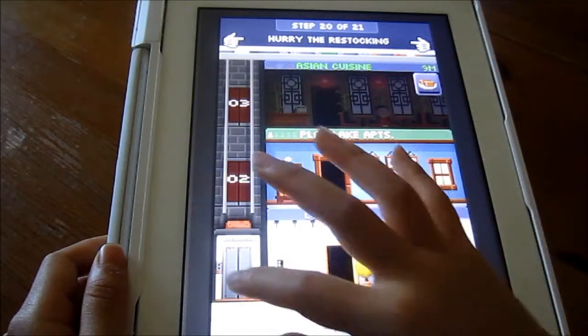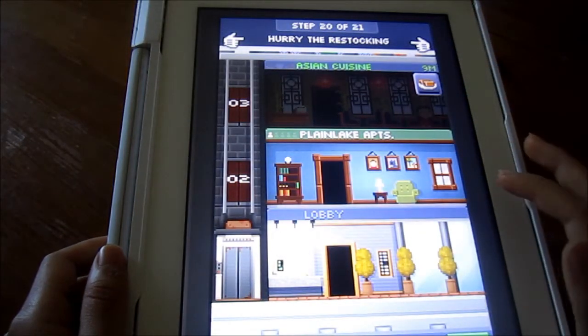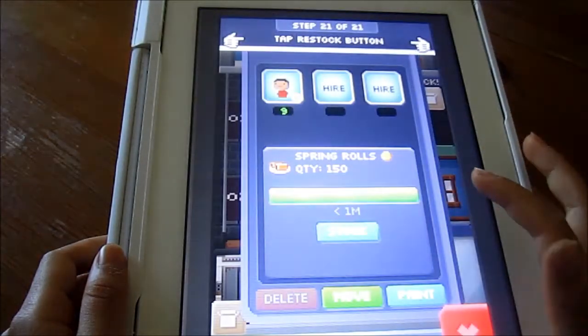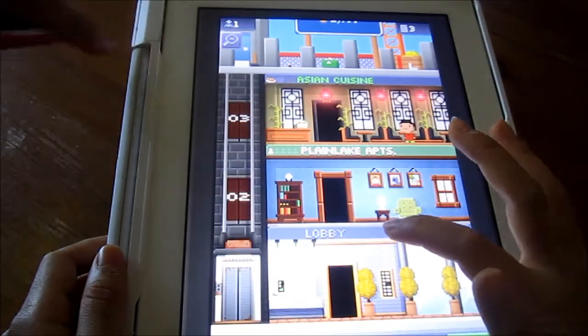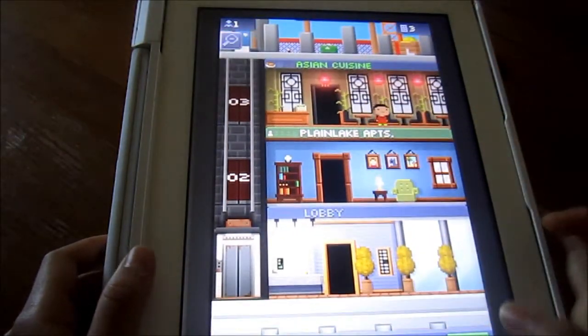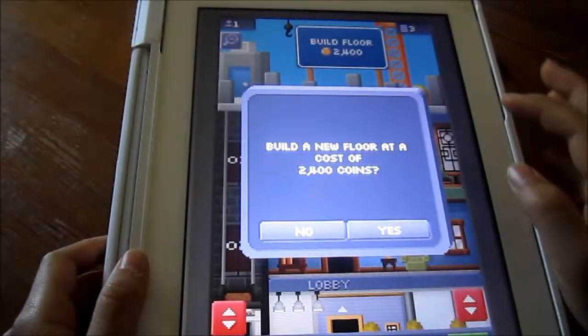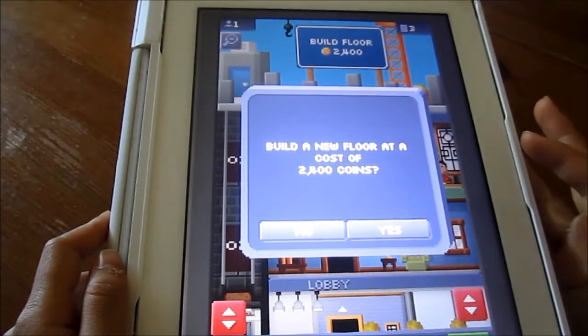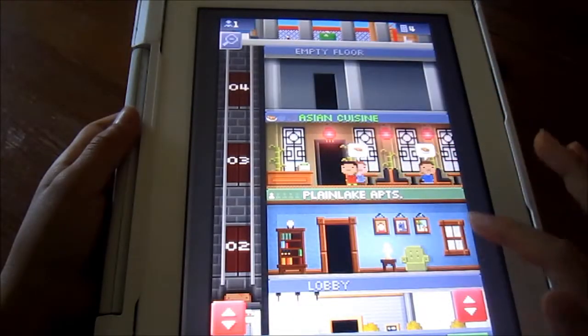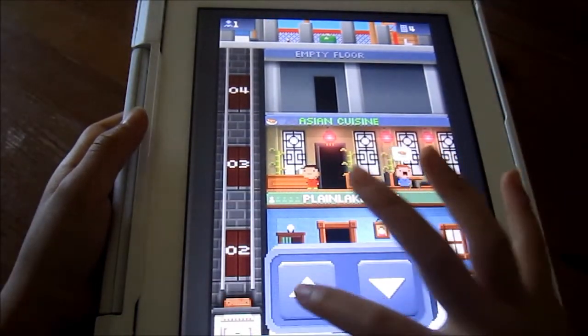Spring rolls, yum. So she's pretty much doing all the steps they give you in the very beginning of the game. Is that all? Wow, that was fast. So that is the start of our new Tiny Tower game on the iPad 2.